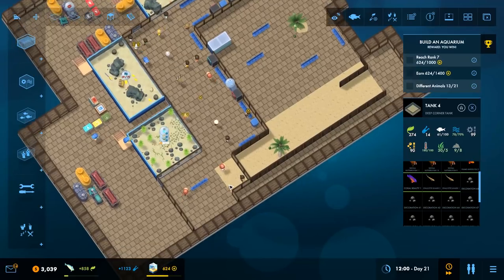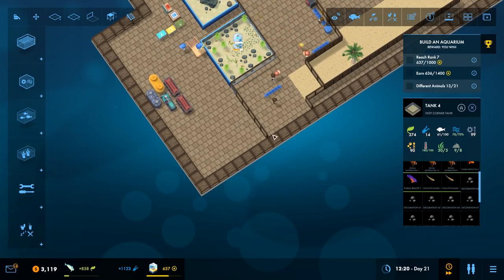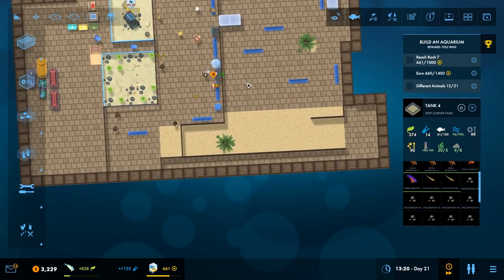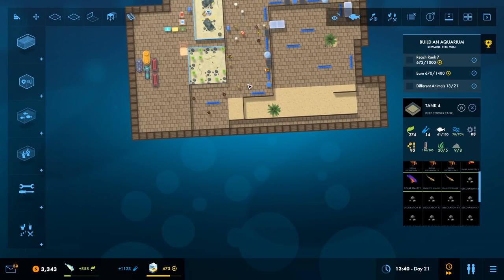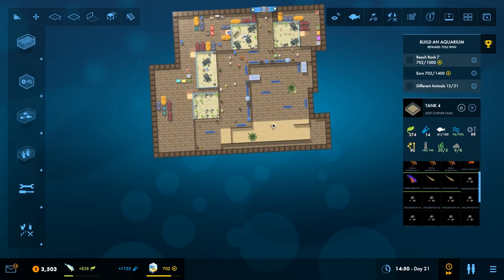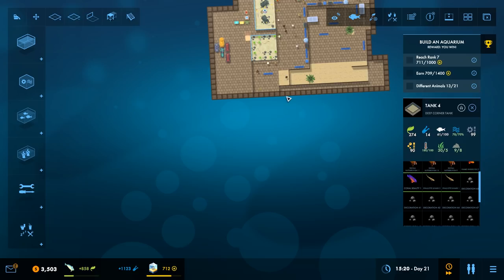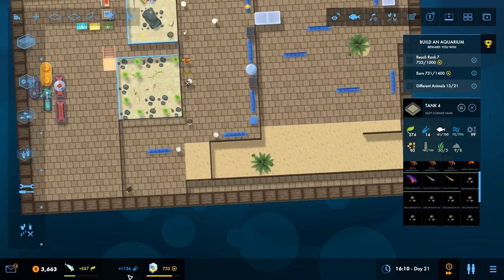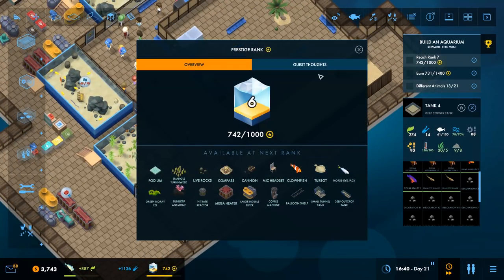Next up, what are we going to do? There's a last spot over here where we could do a tank, and we want to do a tank over here. I do want to create an area for the big Belfast tank. Part of me is wondering if maybe we put a big old Belfast tank over here for them to check out. Have we literally researched everything? We have — everything we can for right now. We need to get some more prestige, and then we'll unlock a bunch of stuff.